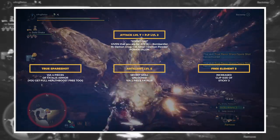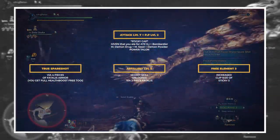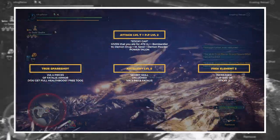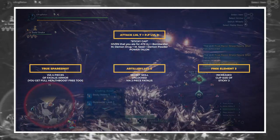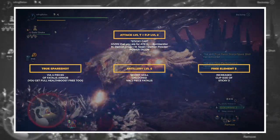Having Attack 7 and Peak Performance level 2 in your build already makes you reach the sticky cap, given that you ate for Attack Up Large, Feline Bombardier, used Demon Powder, Mega Demon Drug, and Might Seed, and also have Power Talon on your inventory. Given those conditions, any more raw boosting skills would be wasted because it will not increase your sticky damage further.